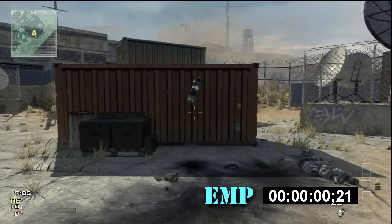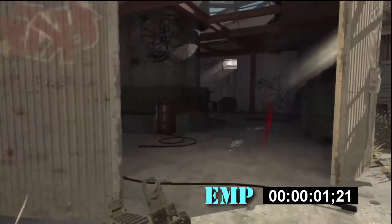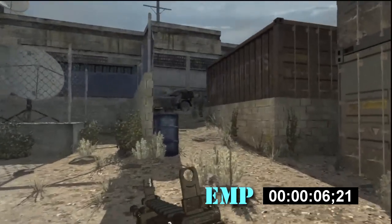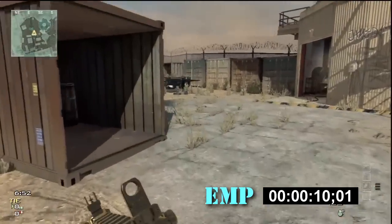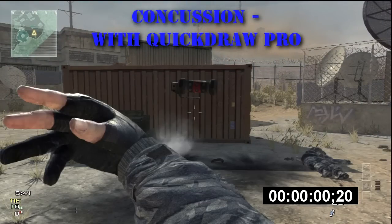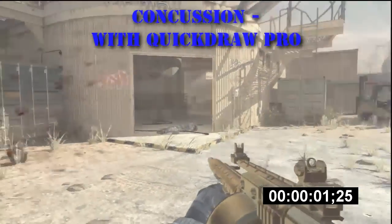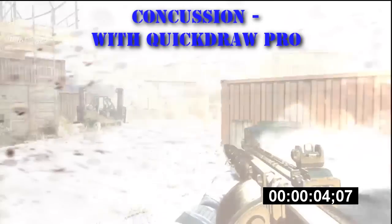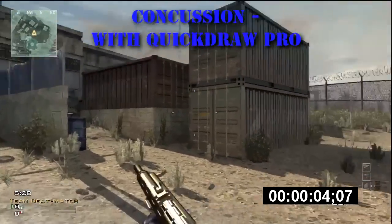The EMP grenade — I think this is an absolutely great grenade. 0.2 of a second without Quickdraw, it just launches out of your hand. The EMP blinds you and affects you for 10 seconds, which is unbelievable. I think this is very, very underrated. You can't do anything with your killstreaks, portable radar, can't see UAV for 10 seconds. Now, Quickdraw Pro with concussion — 0.2 of a second, it launches out of your hand. As you'll see here, it does not affect the time at which you are concussed; it still lasts four seconds. Quickdraw Pro only increases the speed at which you throw the grenade, not the duration.